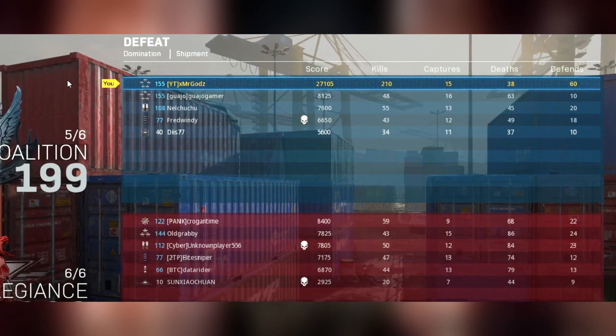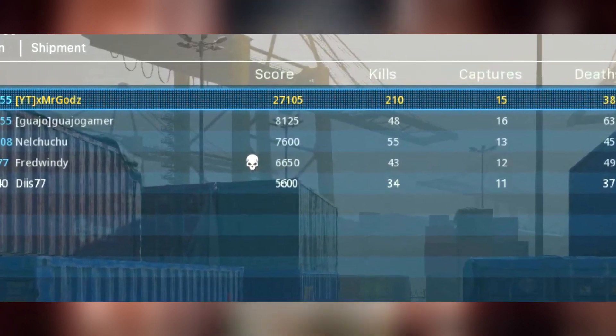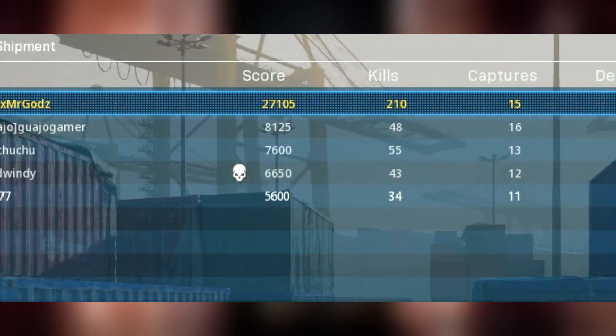For tips on unlocking obsidian faster, I'd recommend playing Shoot the Ship. If you're a hardcore fan, play hardcore mode. I got a 200-kill bonus this morning in 6v6 domination, but I actually find Shipment a bit faster in 6v6 than in Shoot the Ship. That said, if you like Shoot House, Shoot the Ship is great — you can get close to 100 kills almost every single game if you're decent.